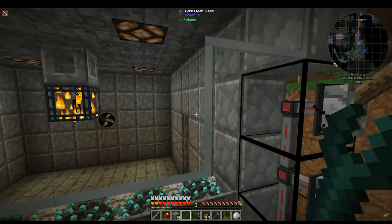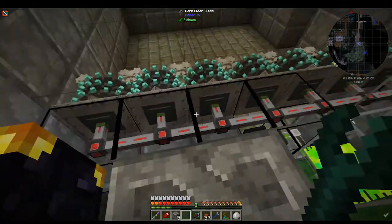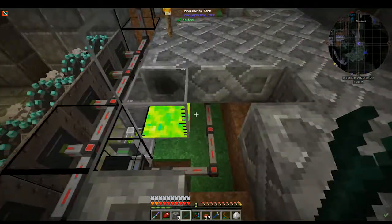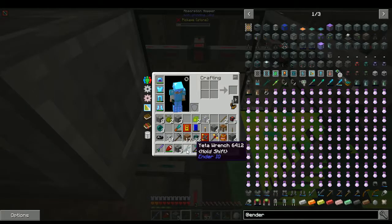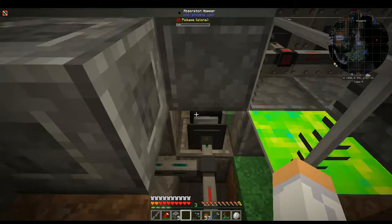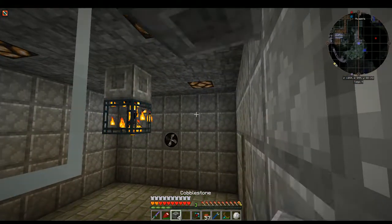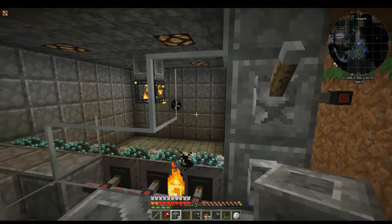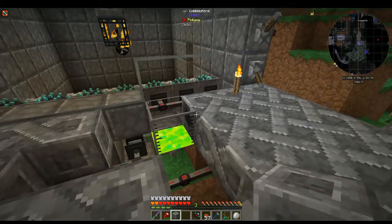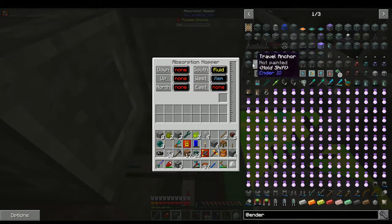I have flood lights from Immersive Engineering but I just made cheap lamps on the red signal. For endermen to spawn in there they need complete darkness, so as long as those lights are on they won't spawn. That's the grinders, the fan, and underneath is our absorption hopper. The absorption hopper picks up a pretty wide area - from what I can gather it feels like about a seven by seven radius. If I stand here and watch, items drop and disappear into it even from a distance.